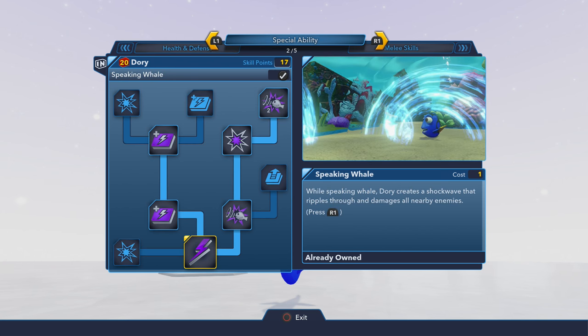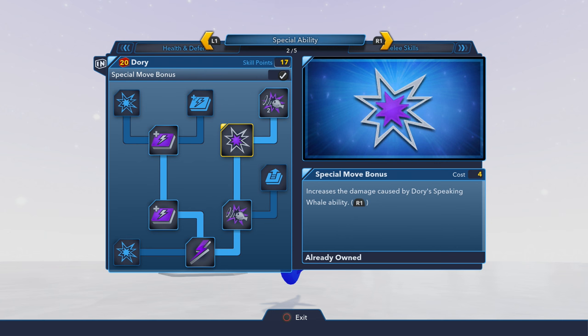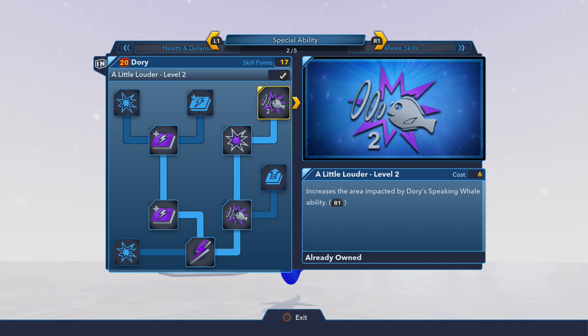Let's hop over to the special ability, which is super adorable — Speaking Whale. I love it. She does a bunch of damage to nearby enemies by producing these rippling waves, because she's speaking whale, which is super cute. Then we can upgrade that with A Little Louder Level 1 and A Little Louder Level 2 to make the impact area larger.